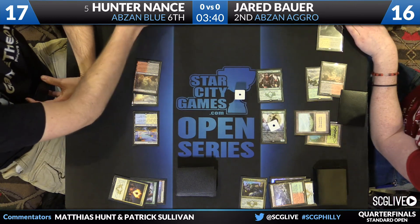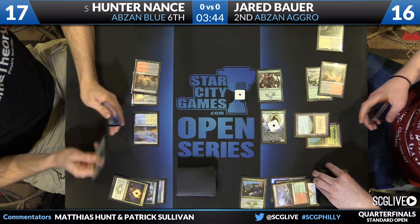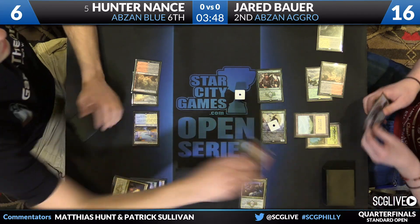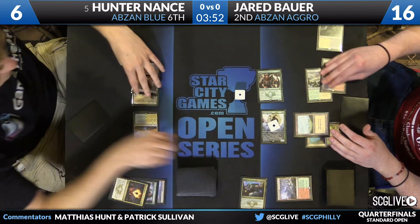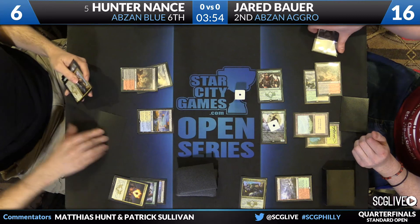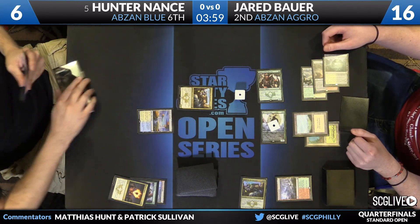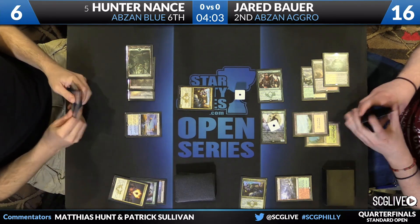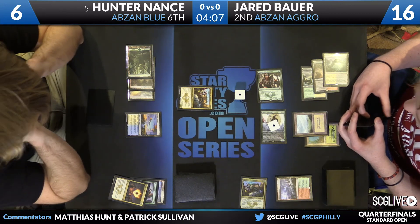Here's a pump of Warden, a swing for six. Hunter's taking a lot of damage here — he took five the previous turn and took six this turn, so he is now down to six. He'll need a land this turn, and untapped, it's provided. Here's Anafenza, and he passes. He had Rhino but went for Anafenza plus Stubborn Denial instead.